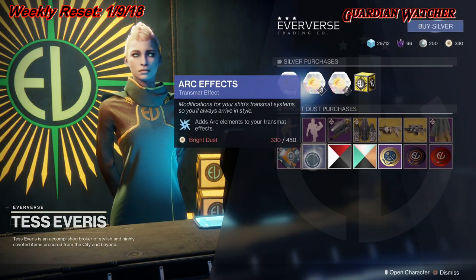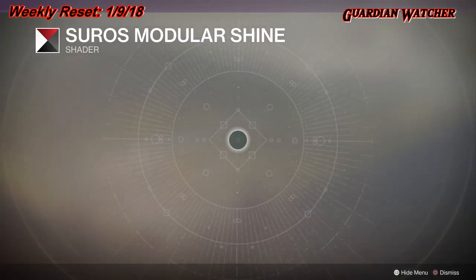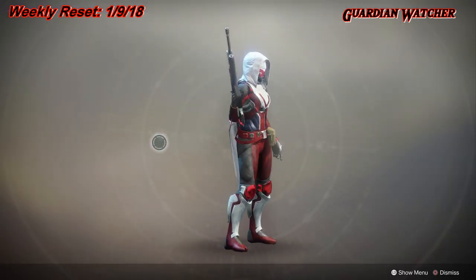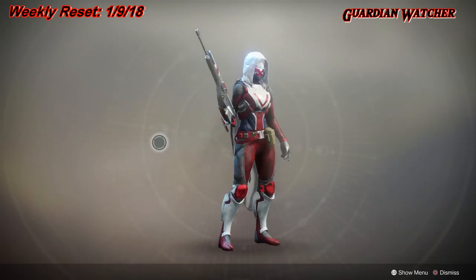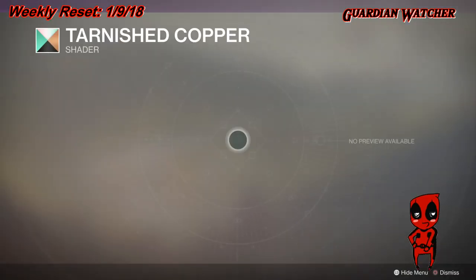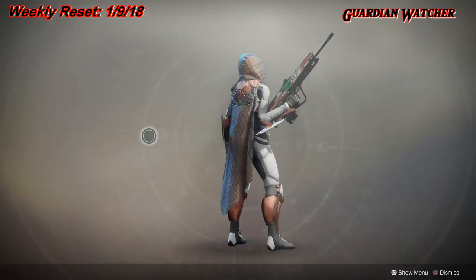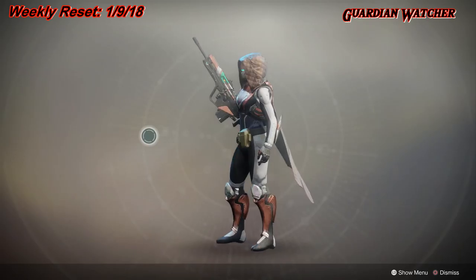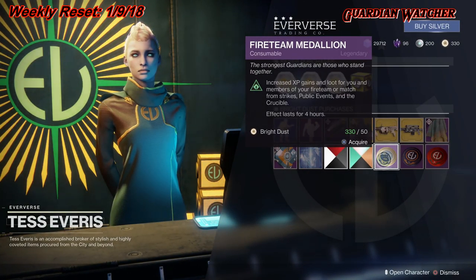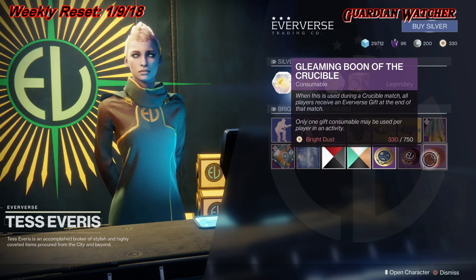Then we have Arc Effects for the Transmat effect. As for the Shaders, we have the Suros Modular Shine, as well as the Tarnished Copper. And then we have your Wonderful Fire 2 Medallion, your Gleaming Boon of the Vanguard, and your Gleaming Boon of the Crucible.